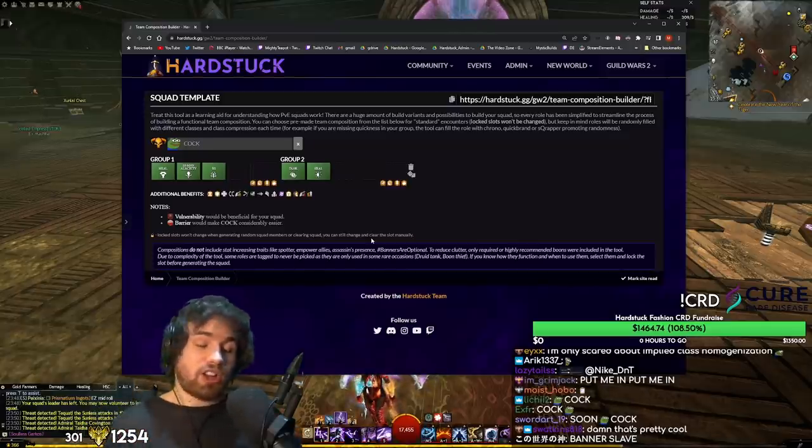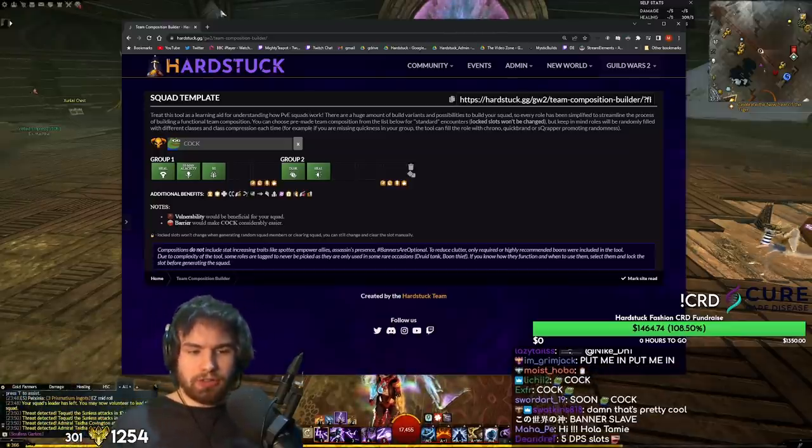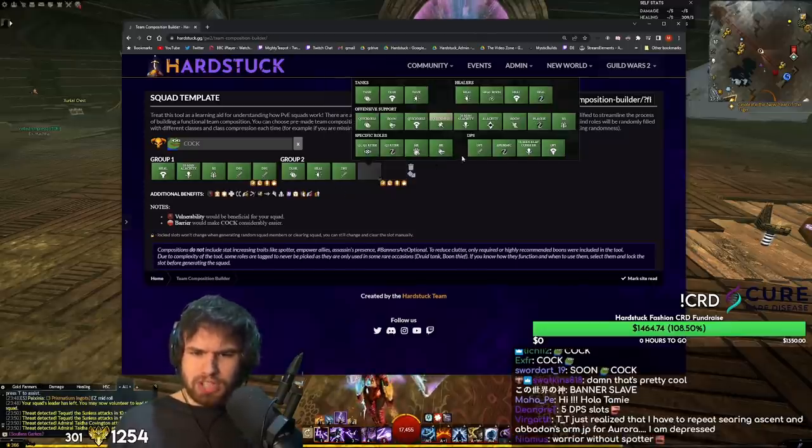You've got your quickness and alacrity in both subgroups. You've got your might, your healing, your boons — everything here is wonderful. And then after that you just fill it in with a bunch of random DPS.